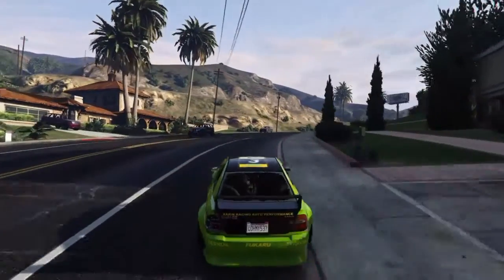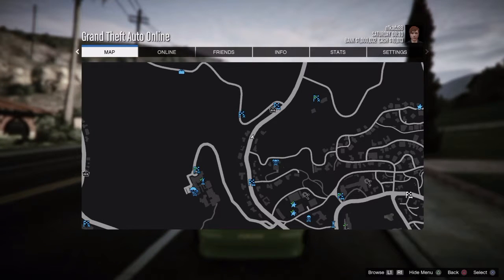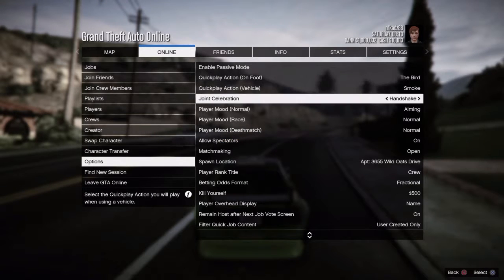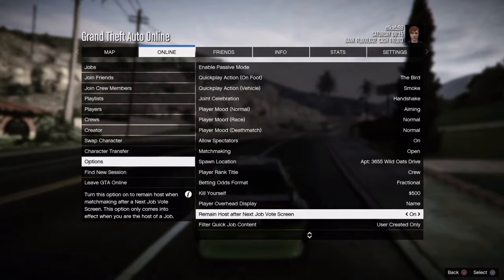It's really simple. All you need to do is go into your start menu — instead of going into your settings, come over to Online and go all the way down to the Options section. Obviously you've got all that, but if you go right down to the very bottom, as you can see here, I've got it selected on user created only.